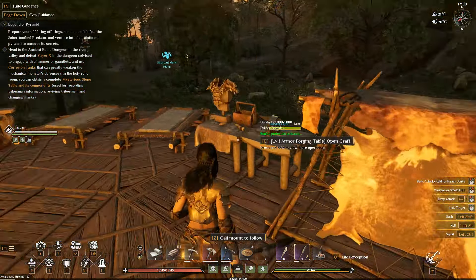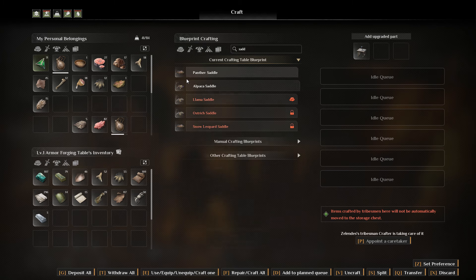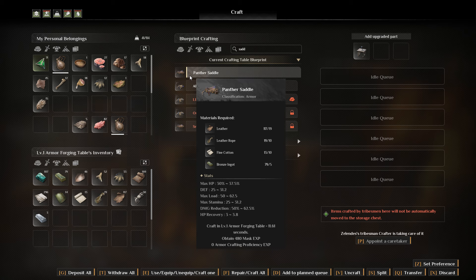You need a hardwood plank, thatch, and thick rope — not quick rope. And then you're gonna need to make a saddle. You're gonna have to make it at the armor bench. Just type in 'saddle' — panther saddle is what you're gonna need. So leather, leather rope, fine cotton, and bronze ingot.